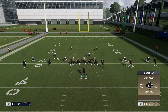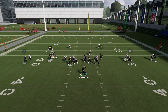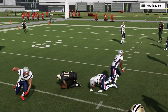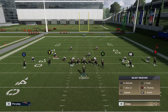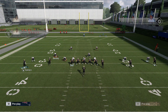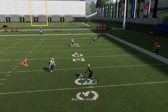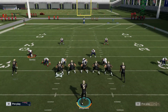Slant routes do an okay job. A lot of people like to use slants. The slant route does a good job, but certain routes still don't do great. The zig route — which is also in your audibles — is one of the better adjustments you can make. If you wanted to do a zig route on both sides, the zig routes will both get open. The Y route and the RB route, especially if you throw it in the break, are an excellent audible for short-range completions.